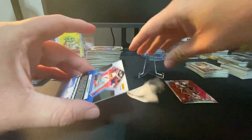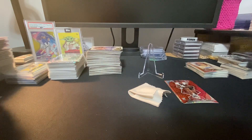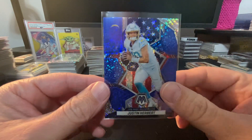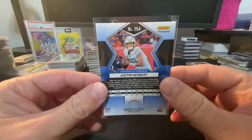Justin Herbert — this is a blue, so the blues are SPs, which is the lowest of what you can get. Just checking for print lines. Not too bad. This is a super cool looking card.